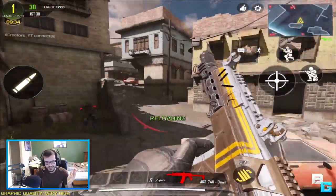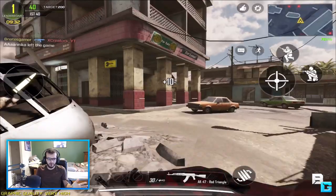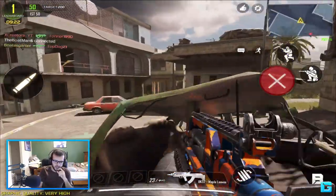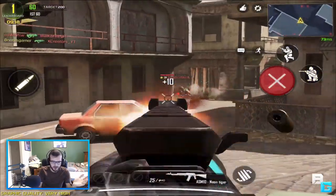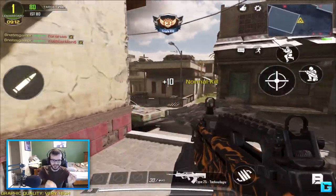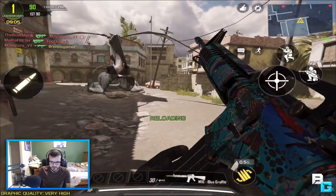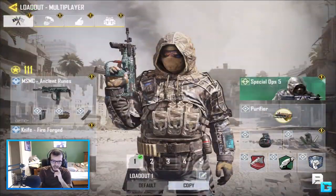You'll probably also notice the game has brand new UI basically everywhere. In-game, choosing your class looks completely different — it's more spaced out and you can see exactly what's in each class. The main menu loadout also looks much cleaner. The little hazard icons indicate what's new. Overall it looks like a much cleaner experience.